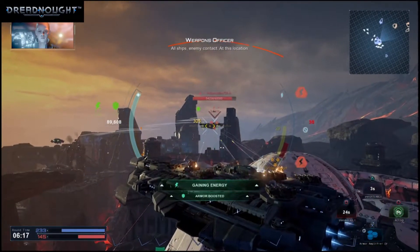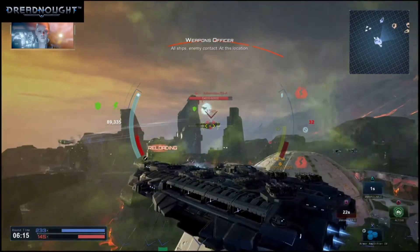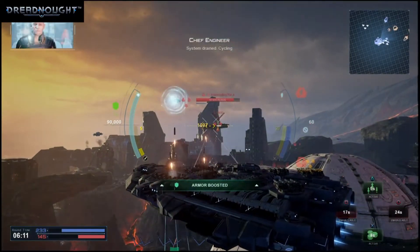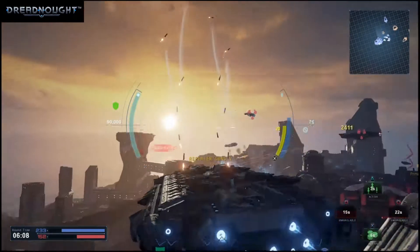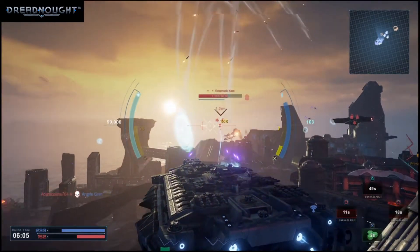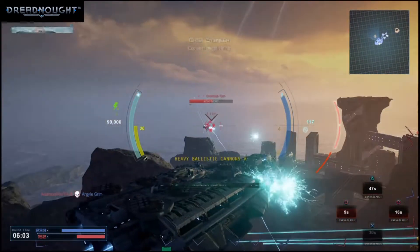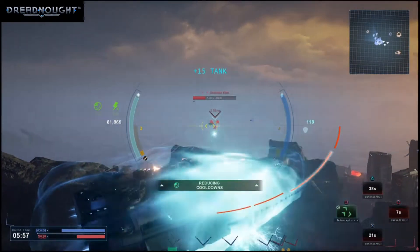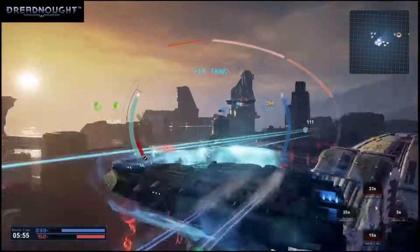All ships, enemy contact at this location. Launch all vultures. Aye, Captain. System drained. Exoshell deactivating. Shield activated. Game system online.